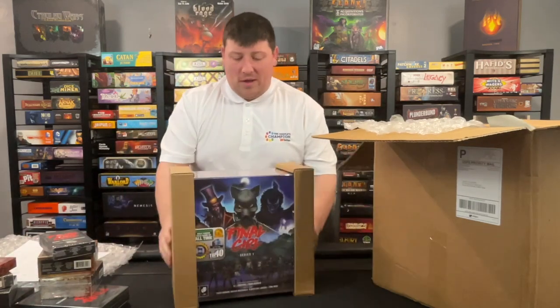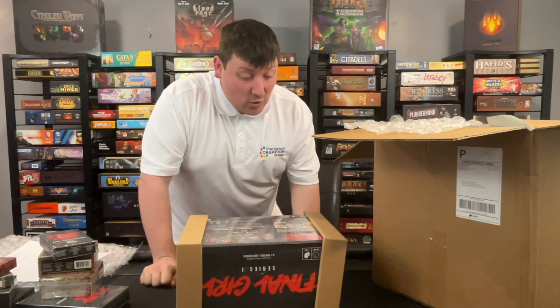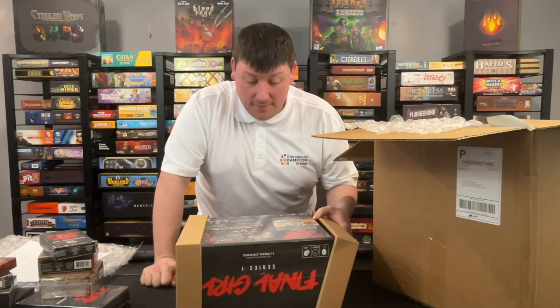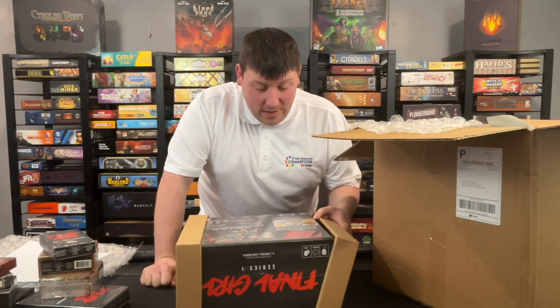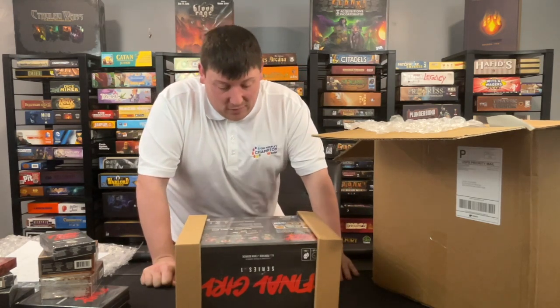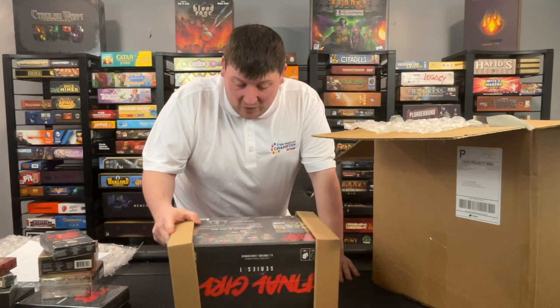Let's put all this over here and take a look at our main box. Final Girl, Series 1, Horror Awaits. This massive box includes the core box and the Series 1 collection of feature film boxes for the critically acclaimed solo game, Final Girl. Mix and match killers and locations, and with various event, item, and tarot cards, no two games will ever be the same. Choose your favorite Final Girl and instantly become the star of your own horror movie. This box includes many products in the Final Girl line, each of which comes with its own set of components — only the products themselves are listed.